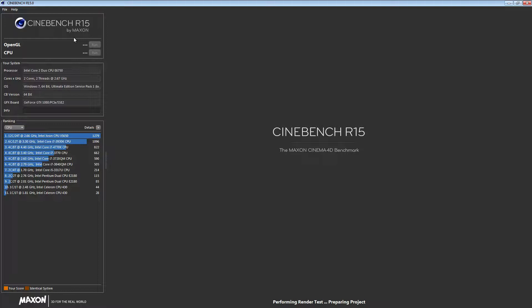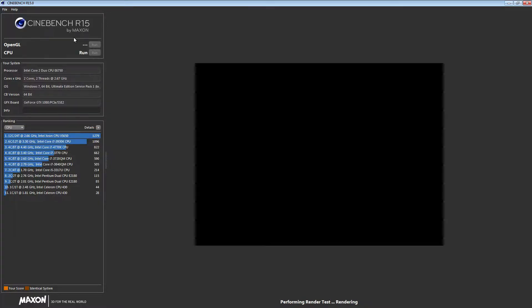First up is Cinebench R15, a benchmark designed to utilise your processor's power to render a photorealistic 3D scene. This ran relatively quickly, at least compared to the Celeron D I tested in a previous video, which took about 25 minutes to complete. The E6750 however still took just over 5 minutes to complete.